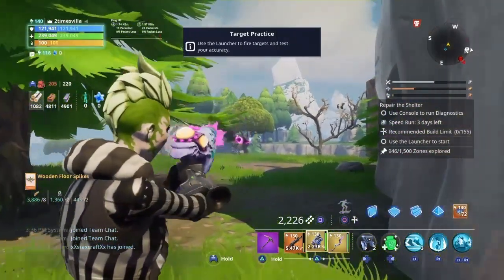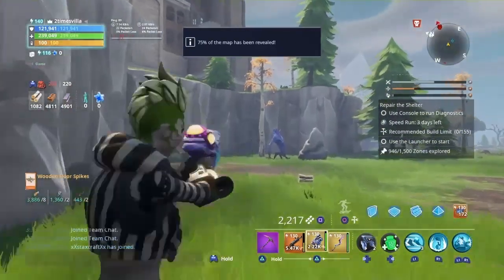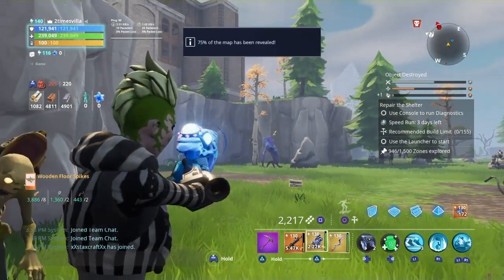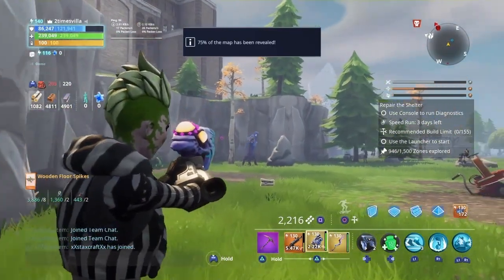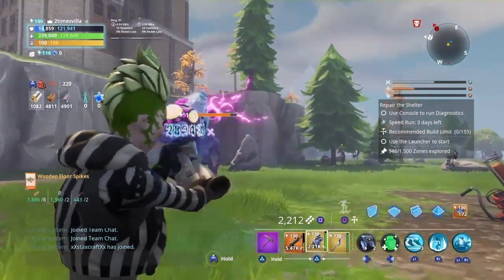All right, so this is aim down sight and this is not aim down sight — you see the difference. Let's see if the aimbot is actually real. Let's shoot it right here — oh, it doesn't attract mini bosses. It doesn't lock onto mini bosses.